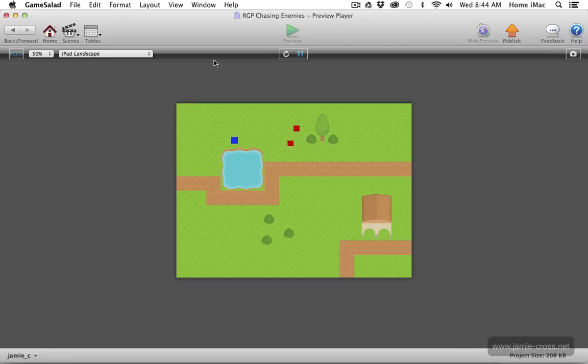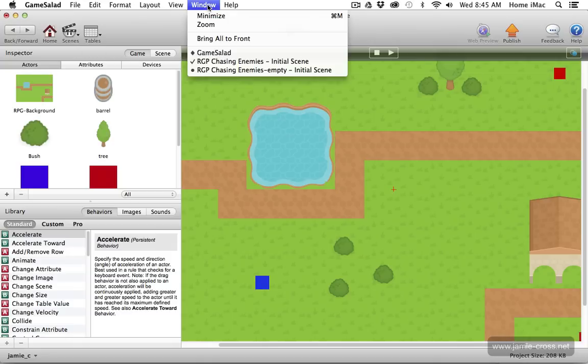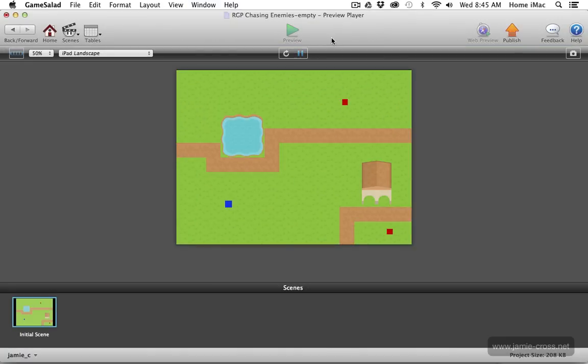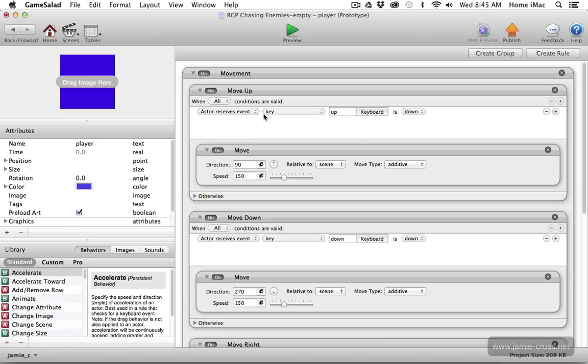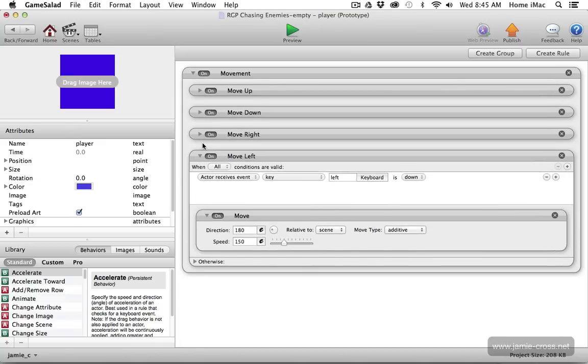So this is what I'm going to show you how to set up in this tutorial today. I'm going to start from an empty file. Right now the enemies aren't chasing me — I can just move the player and nothing else is set up. In the player, there's just some movement controls, keyboard controls for up, down, right, and left. Nothing fancy there.